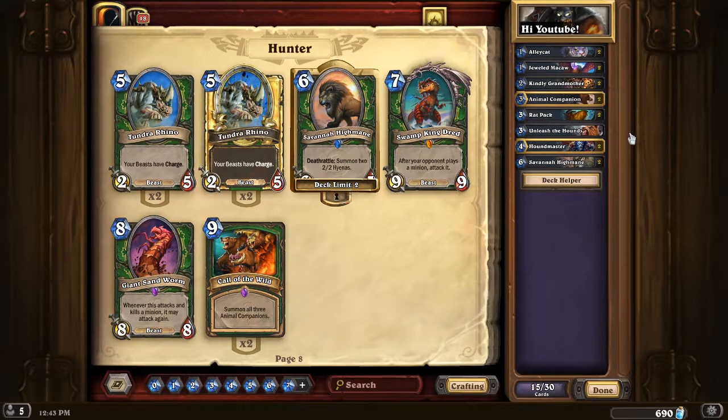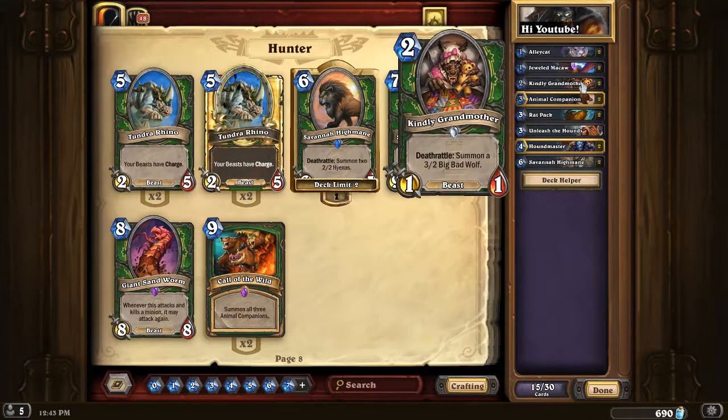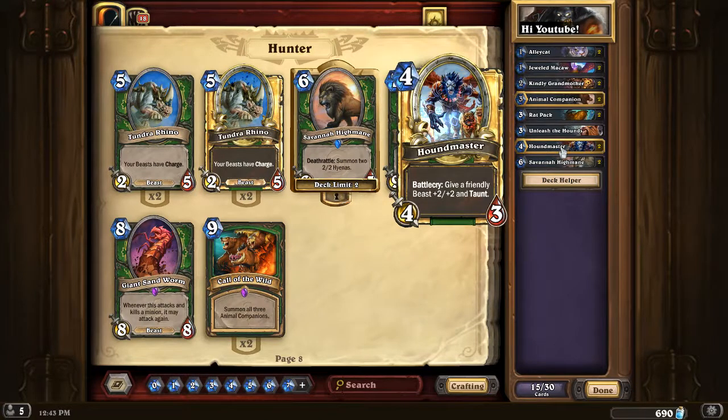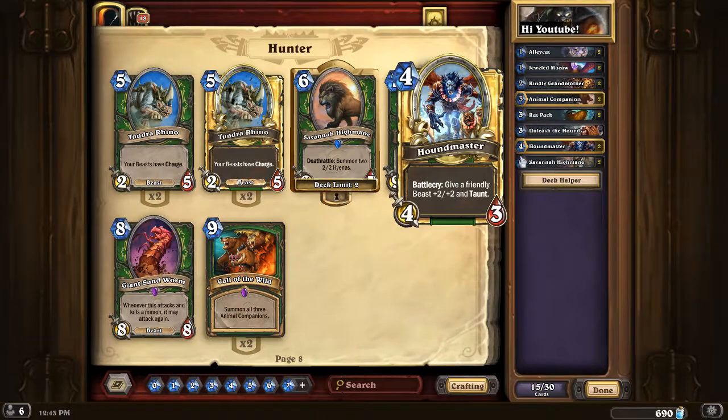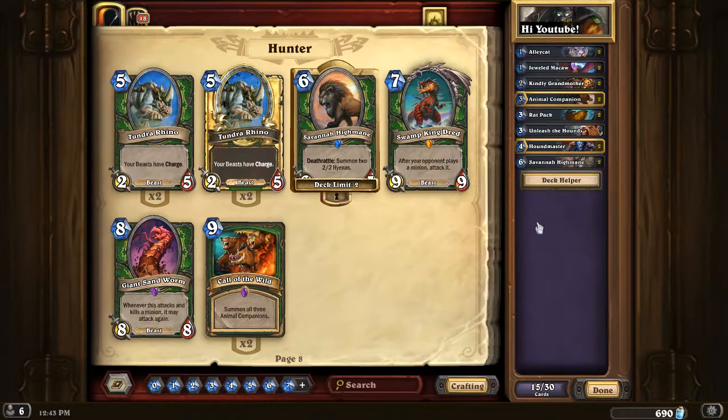So let's talk about what more a midrange hunter deck needs. As you can see we only have 2-drops so far. Midrange hunter needs to curve out, so I believe you need about 3, 4, maybe 5 more 2-drops depending on how conditional they are. I believe you need 1 additional 4-drop next to Houndmaster, and 2 five-drops as well to fill up the curve. You usually want something with a beast Deathrattle on turn 5, especially since the Houndmasters don't have a beast Deathrattle themselves.